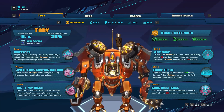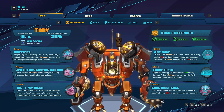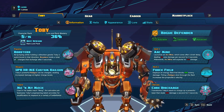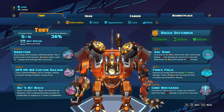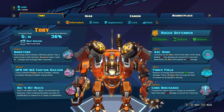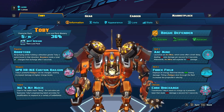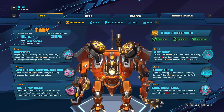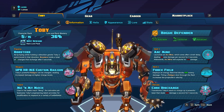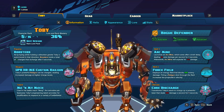Toby is the rogue defender, and he's probably the most adorable character in any game ever. He is a penguin with a robotic suit, and even while he's killing enemies, he's still inspiring his enemies, which I think is a really interesting character trait. He is recommended as an advanced character, which is interesting because I don't think he's super hard to play or to learn, but I can see he might have a very high skill cap with his abilities, because if you play him a certain way, you can be really, really good with him.